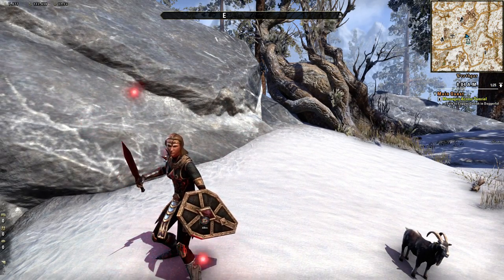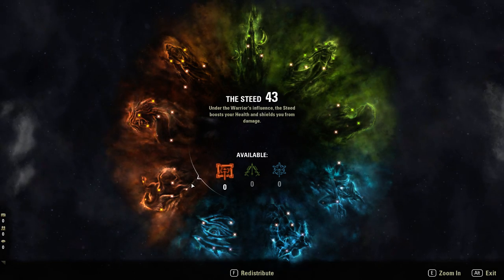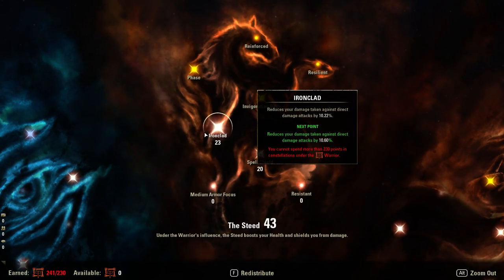Let's move on to Champion Points. Very similar to most of my tanks — really easy. 23 into Ironclad. I know what you're wondering — why not extra damage reduction? Remember, I use Standard of Might, which gives me 15% damage reduction and that stacks with my other damage reduction. So I don't really need the extra. I only need it when it's necessary, and I determine that with Banner. Banner is my main go-to ability all the time; if I'm not using Banner, I use Magma Shell for those oh-crap moments.